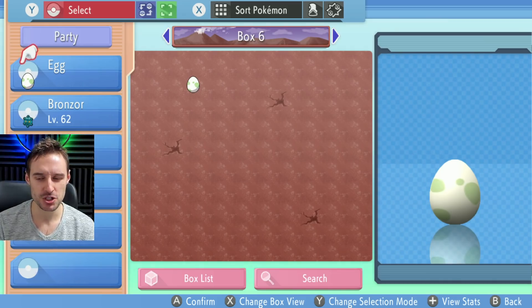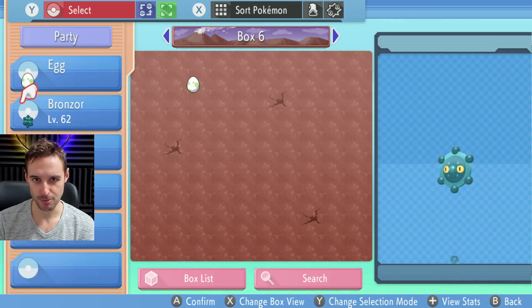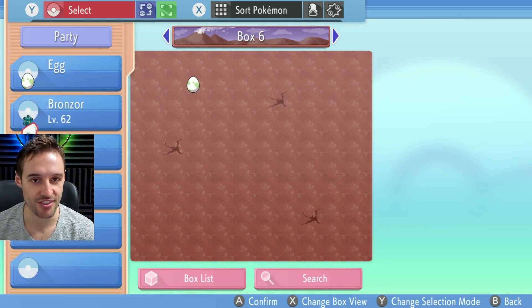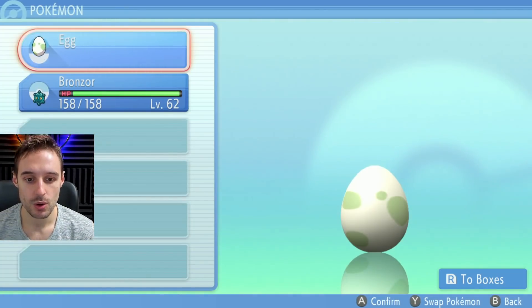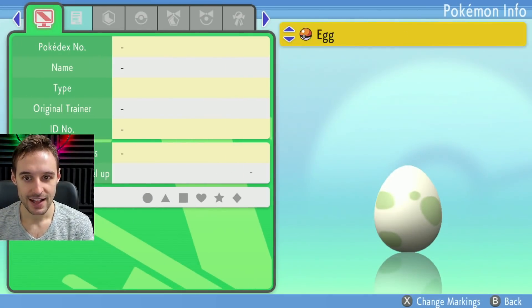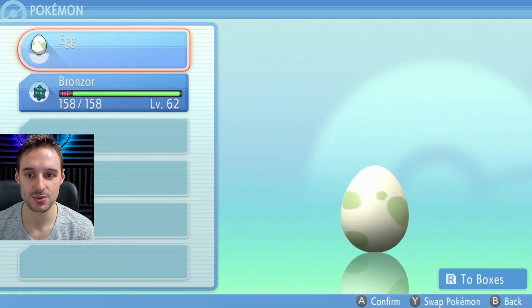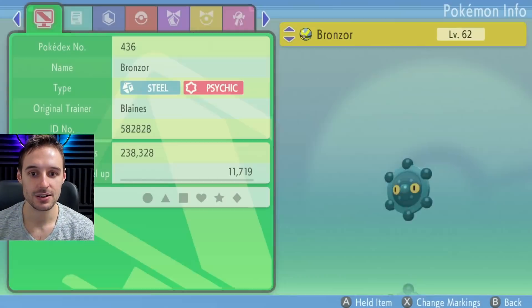You're going to need to put your egg in the first slot of the party. You're going to need a sacrificial lamb in the second position of your party, and nothing else in your party — only these two. Then we're going to do what we usually do: set up the menu glitch by going into Pokemon, going into Check Summary, and then hitting ZL, ZR, and A all at once. Interestingly, you can't do it on an egg, so go to the Pokemon that you can do it with and get the menu storage.